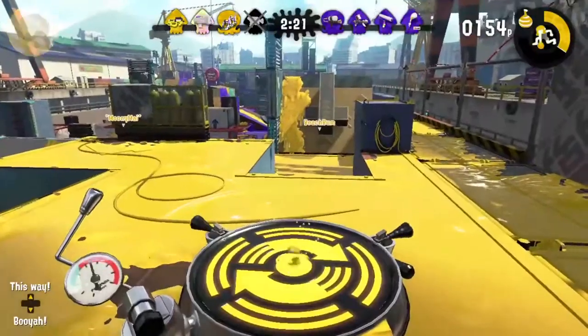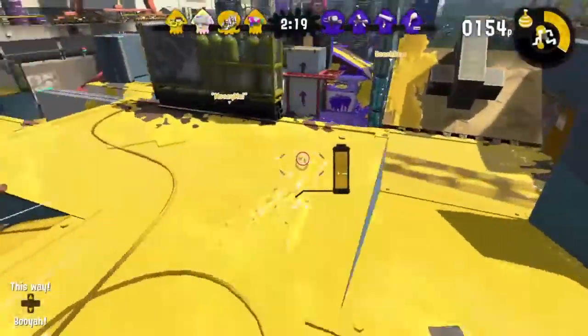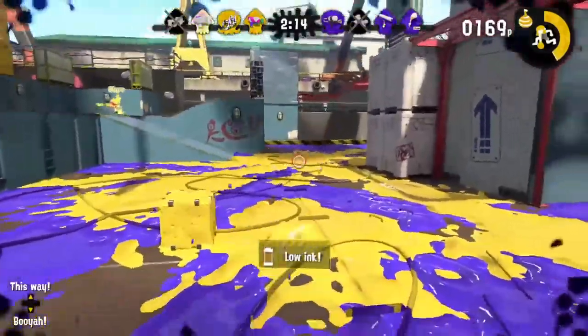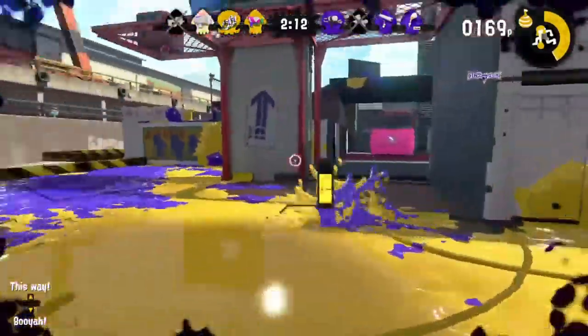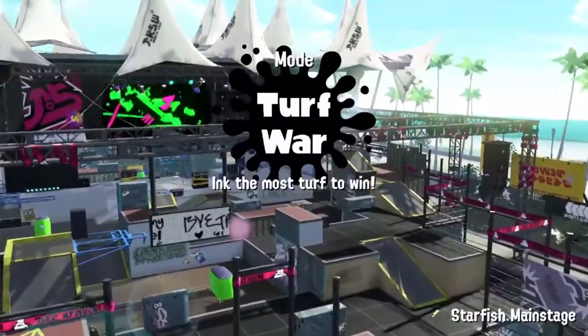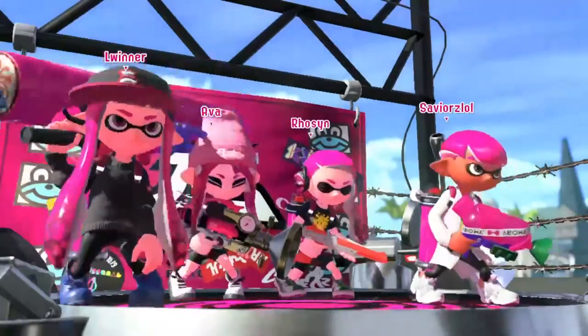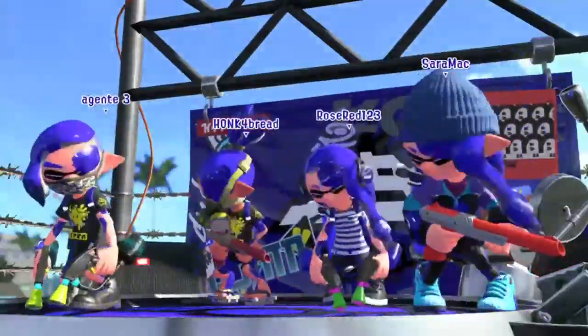So the Splatter Shot has Splash Down as its special. Let's just say I use my R stick as a panic button. Now we have some of the branded Splatter Shots, and the first brand Splatter Shot is the Tint Attack Splatter Shot. This is literally the original Splatter Shot but Tint Attack said let's just slap our brand logo on it and call it a day.